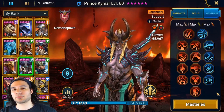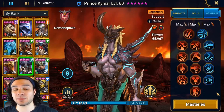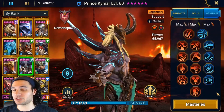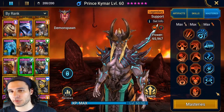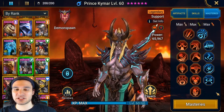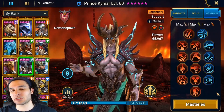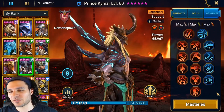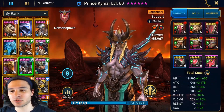Now let me go over the masteries. I have him in a full damage build — this build is not necessarily for arena unless you want him to be your nuke champion and you're not worried about a double hit. I do have Helm Smasher in the support tree for that little bump in damage and to increase cooldown reduction, even though it is only 5%. As for artifacts, I have him in a Savage set and a Cruel set.